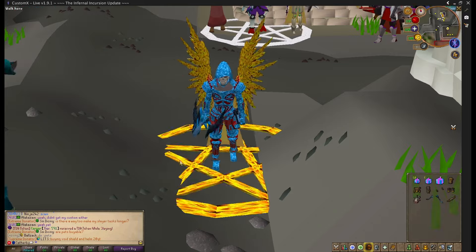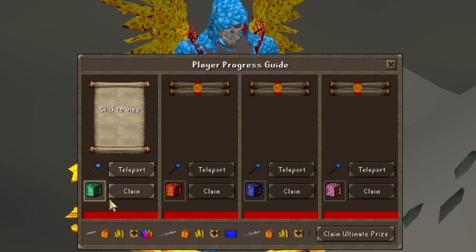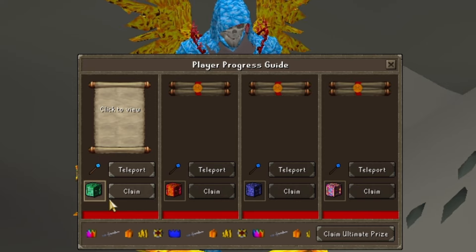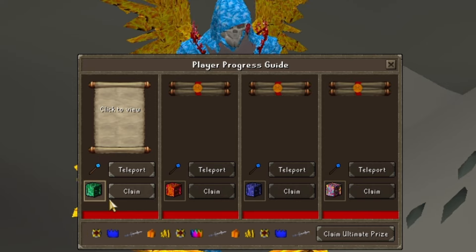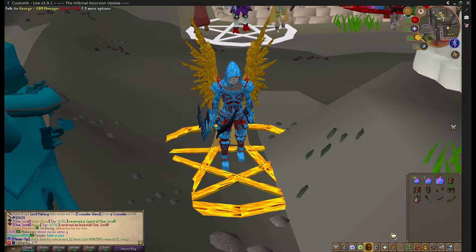You have an option to teleport and an option to claim once you're done with the progress. You get new tasks and continuously progress your account. As a new player this seems like a really great update — it's an easy and quite rewarding progression system.